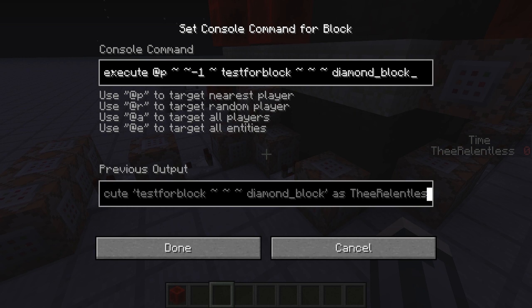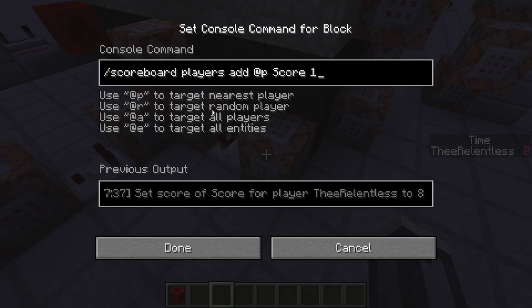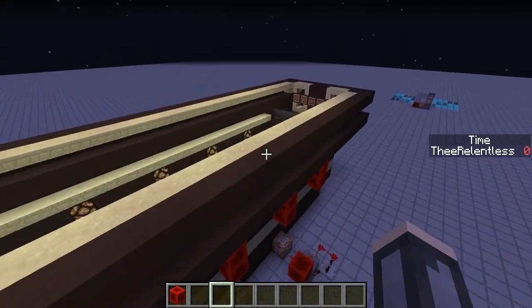This one is testing for the diamonds — it's executing a testforblock at the player minus one for a diamond block, and then it just adds a score of one to your score, which is cool.